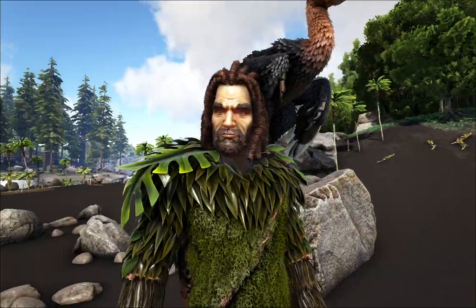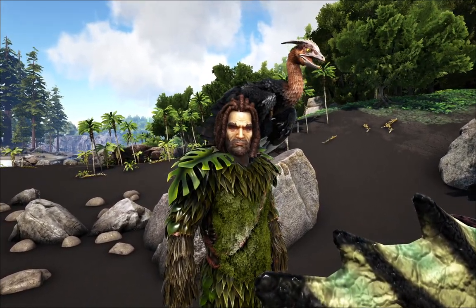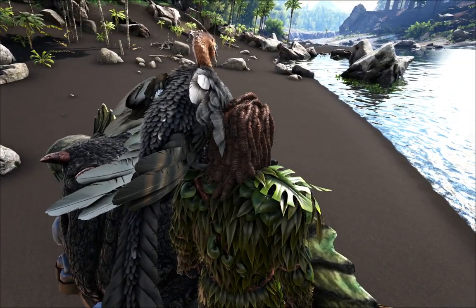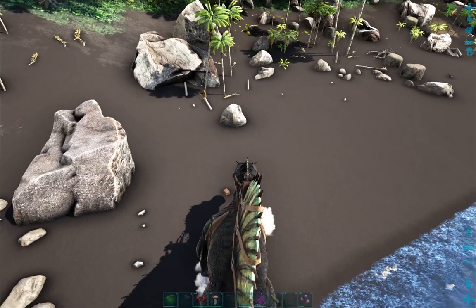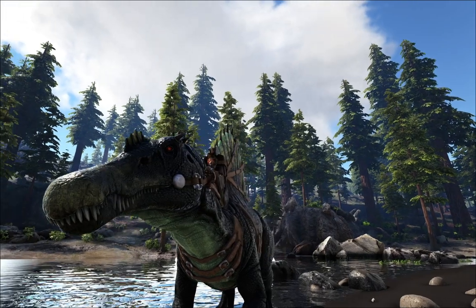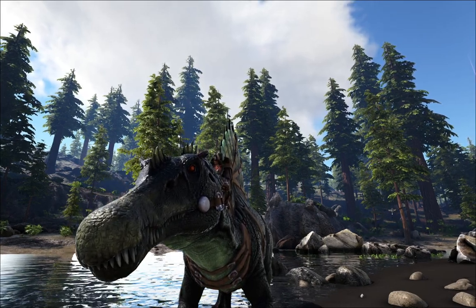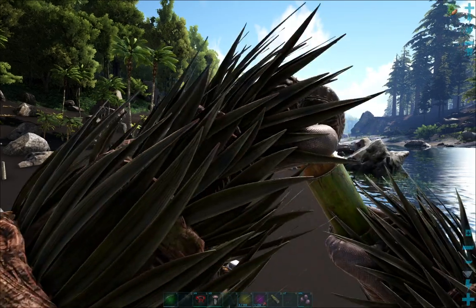Now that we have a Microraptor, what do we do with it? First, get an awesome screenshot. Second, pay attention to your surroundings and make sure another one doesn't show up to smack you. These guys will only stun you if you are mounted on your dino. So if you see a Microraptor run up to you, jump off your dino and it cannot stun you. It can still use its bite attack, but it cannot stun you — which is pretty cool, unlike a Perlovia.